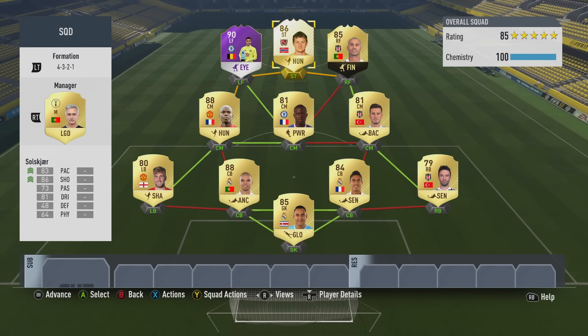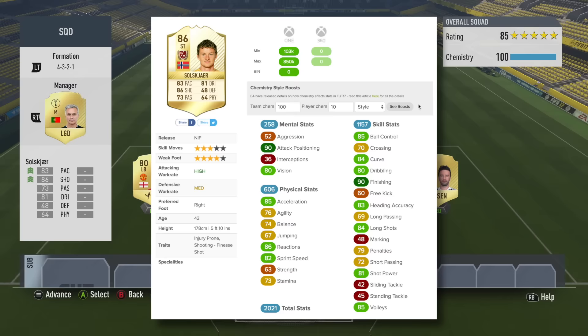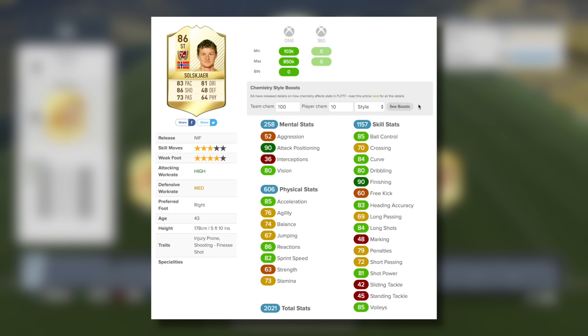Other players in the squad are Butlan, Coutinho and Mahrez. However, the team I actually used him in was a 4-3-2-1 hybrid side. It features players from three different leagues — the Turkish league with Informed Caresma, the Spanish league with Pepe at centre-back, and then the Premier League with the likes of Paul Pogba and Player of the Month Eden Hazard.